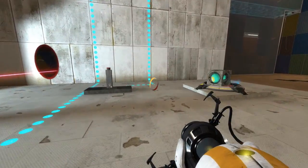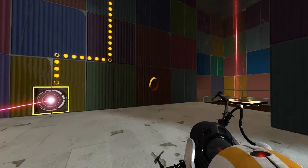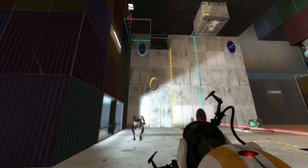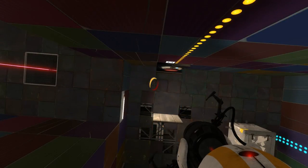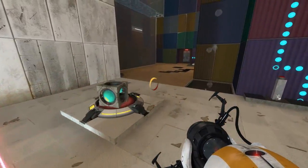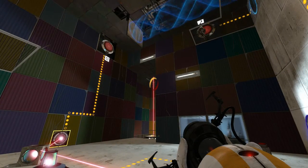Ow. Oh shit. Turn that button down. You can put your portals up there. That'll be cut in half if I go through that way. Need to get one of the cubes, I'm guessing. Is that thing portable on both sides?